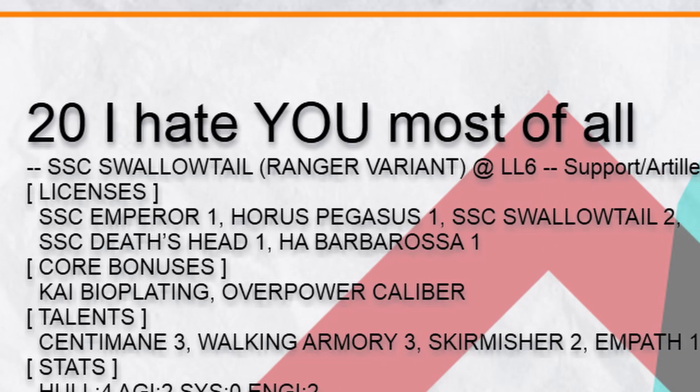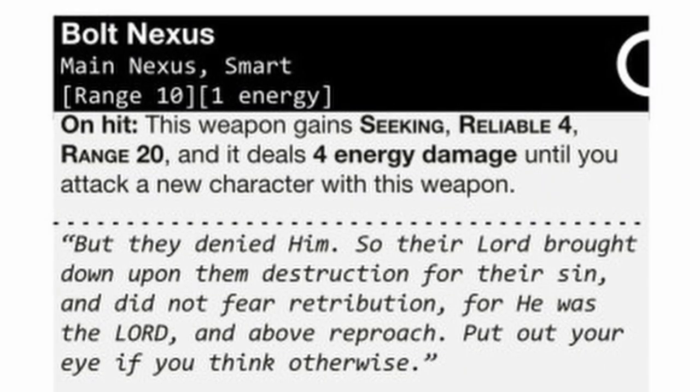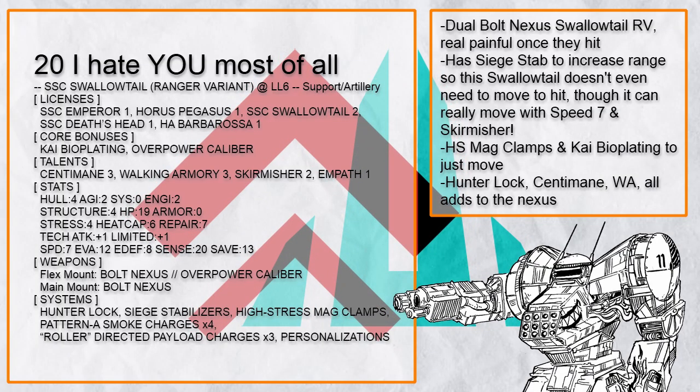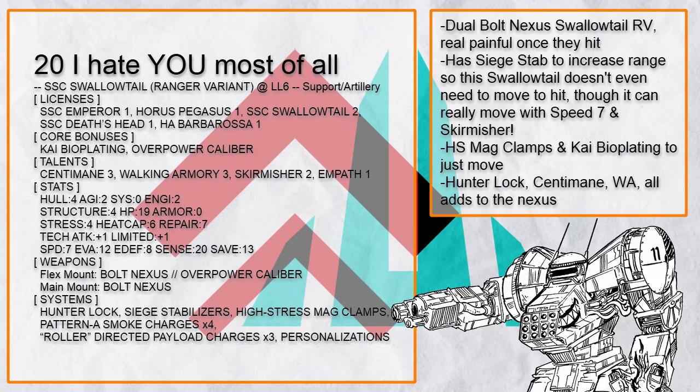I Hate You Most of All — just the title — is a Swallowtail RV with Dual Bolt Nexus, which gets very painful once you hit someone with it. It's also a bit low on range at first for artillery, which is why it has Siege Stabilizer. With Mag Clamp plus Kai Bioplating it can really climb and hide well anywhere, and with Roller to keep unwanted things away.